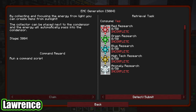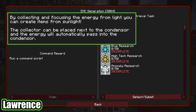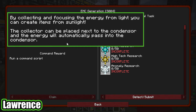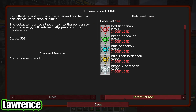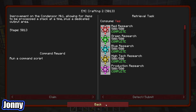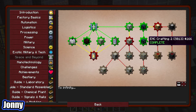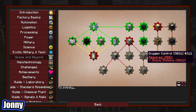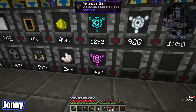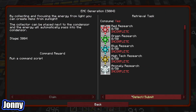EMC generation - by collecting and focusing the energy from light you can create items from sunlight. The collector can be placed next to a condenser and the energy will automatically pass into the condenser. So I think that's the first one we want to unlock. I've kindly unlocked it for you - oh wait, I unlocked the wrong thing. I unlocked the mark two. We're not going to be doing that because it needs lots of dark matter.